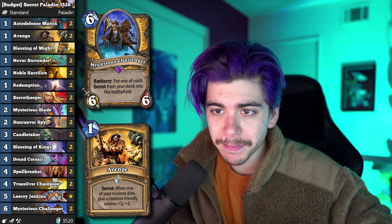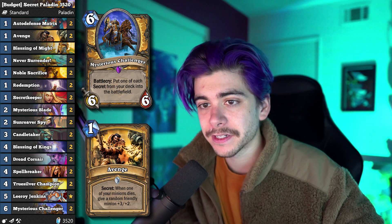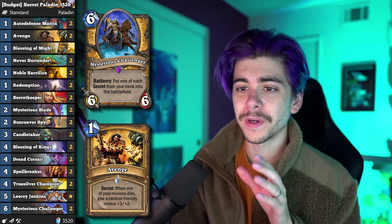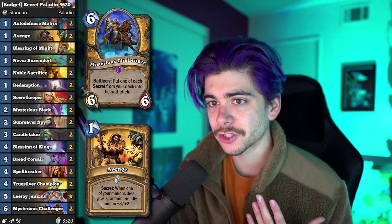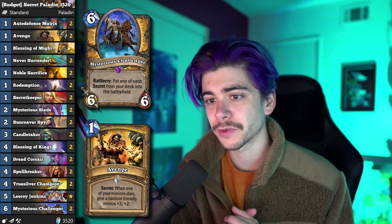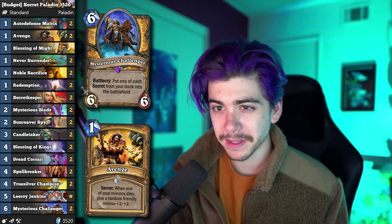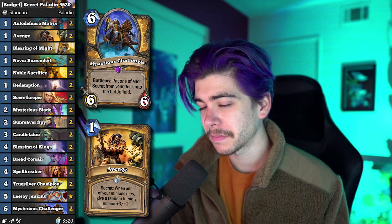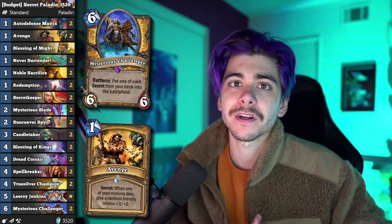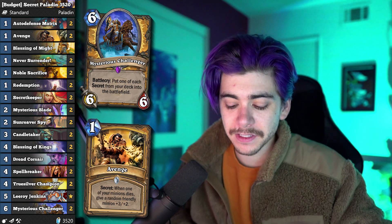Other than that, we're just pushing a lot of damage. Weapons go face. Kings on minions go face. Candletaker is a little bit weird, but just throwing in a three drop — Candletaker is a pretty solid, pretty sticky minion, and usually you can follow it up with a Kings. This comes in at 3,520 dust, which is not too cheap, but I think it's actually cheaper than that because you get the Mysterious Challengers for free. Avenge is free. Most everything else is like a common card, maybe a couple rares — Secret Keeper and maybe Mysterious Blade. But Leroy Jenkins, 1,600 dust, that's kind of where the dust really adds up here. Leroy is such a good card — if you don't have him in your collection, I would highly consider it. He's constantly in the meta, thrown in so many different decks, he's just a solid craft.